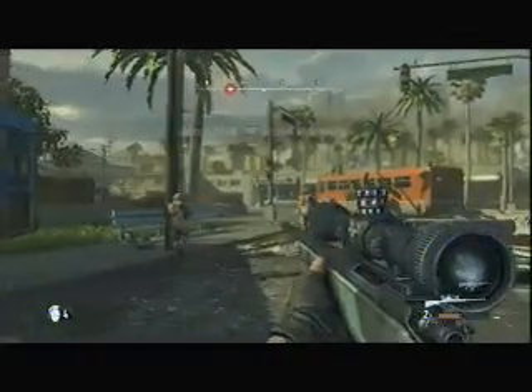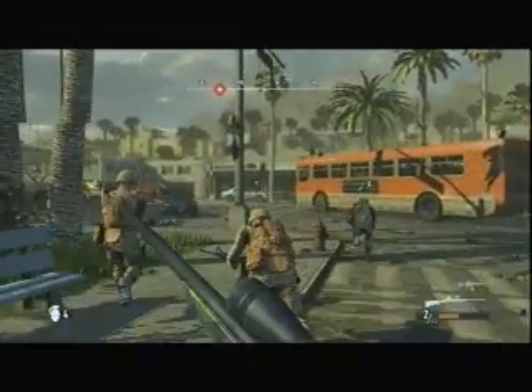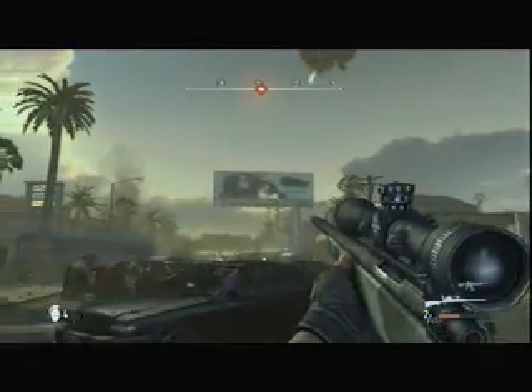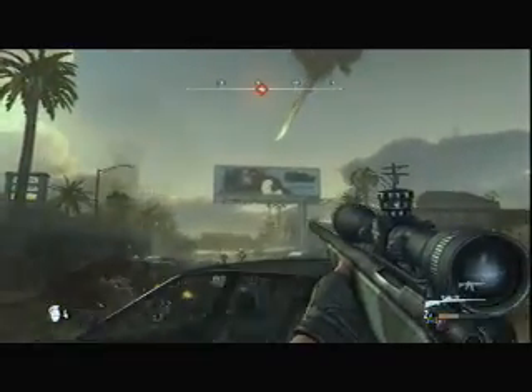What's up guys, I'm Cate Loads and I'm going to be showing you how to get the Long Range Achievement for Battle LA. It's pretty easy — you pick up the sniper rifle after you go under the air duct right in the beginning of the game. Then you'll shoot a lock off the door and then you'll come in contact with these enemies.